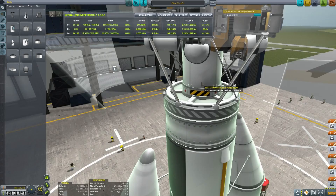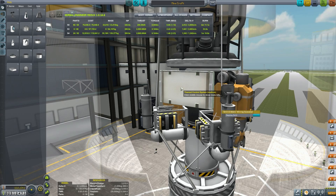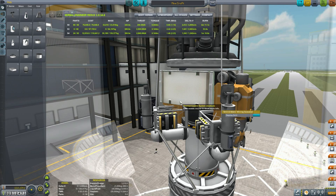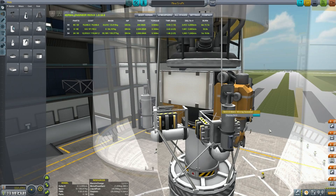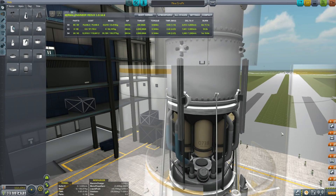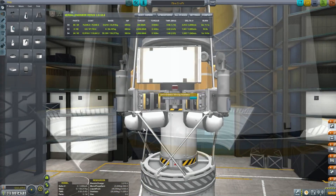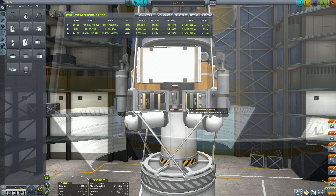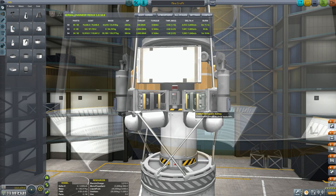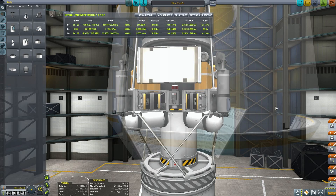There's a little liquid fuel engine underneath that will carry it to orbit. I have some radiators that extend out when we're mining to make sure that excess heat is radiated. It is entirely possible to mine without radiators, but they are very useful to accelerate the process. I also have a surface scanning module, which will give me more detailed information about the quantities of ore available where I am.